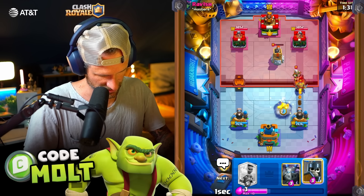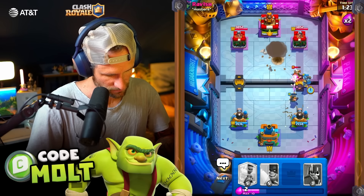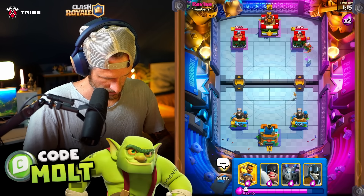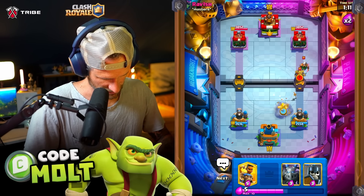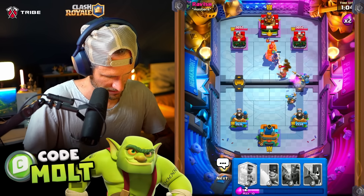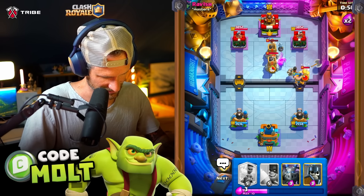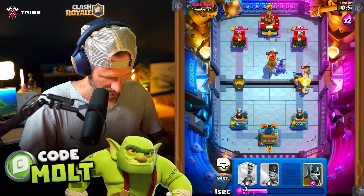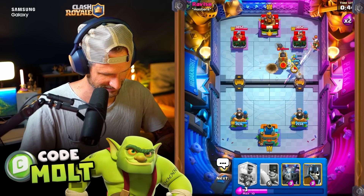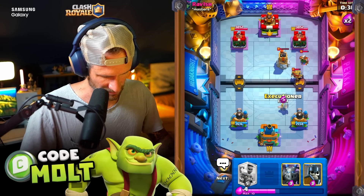Okay, they do not have it so that's good. I'm gonna go right here and I'm gonna go here. I was hoping that the Executioner would get over there and do a little bit of work for us — doesn't look like it's going to. I don't want them to get any chip damage on that tower. They already did — I didn't even see that. Alright, so we're gonna slowly start trying to push over here and I'm gonna go here with the Ram Rider. I'm gonna go Mega Minion right here. That Executioner is going to do a good job for us. Whoa, how did he have that much elixir? That's crazy dude.